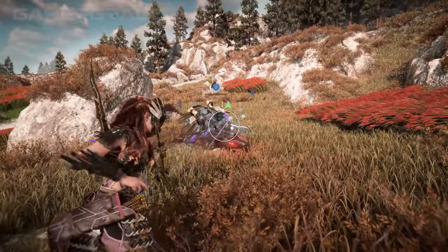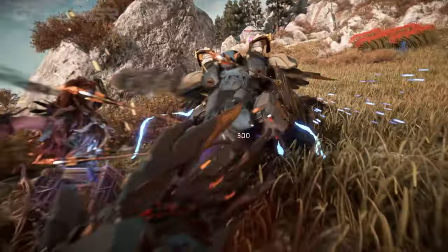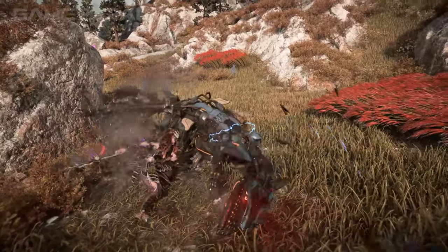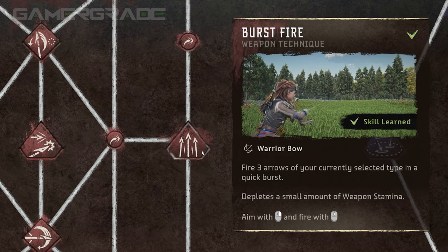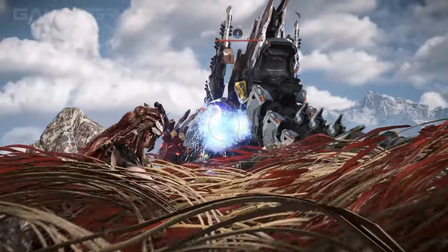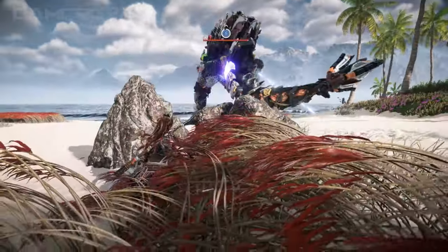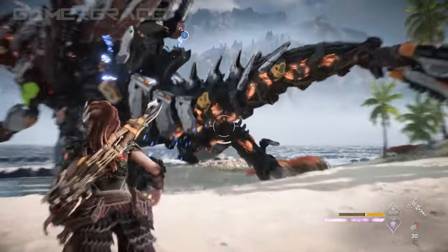Melee Detonator is most useful against human enemies and smaller machines where you're more likely to engage in melee combat, and slipping in a few Detonator arrows in between combos will give you a huge upper hand. The final Warrior Bow weapon technique is Burst Fire, which is similar to Spreadshot but fires three arrows instead of five and consumes 25 stamina per shot. Its tighter spread makes it more effective against smaller machines and can quickly trigger elemental limits. Targeting larger components at close range with Burst Fire is also an effective tactic.